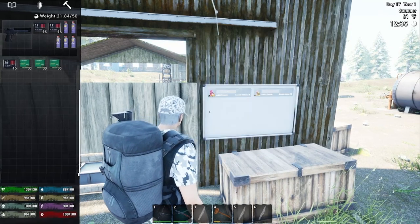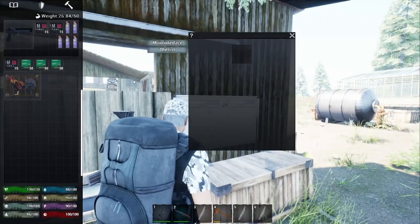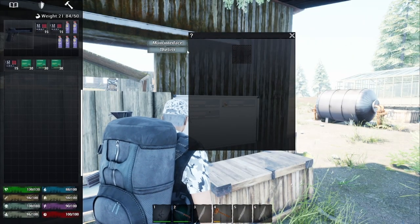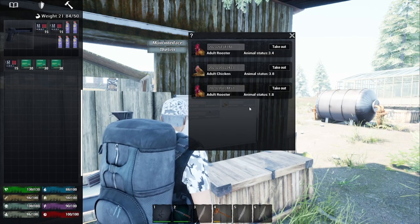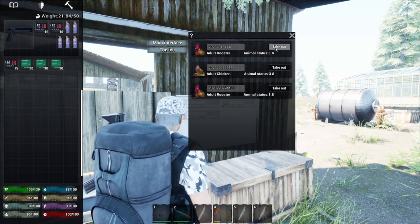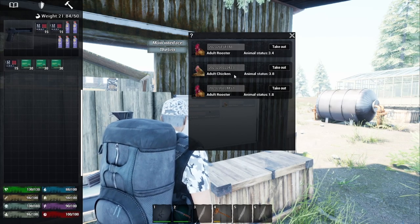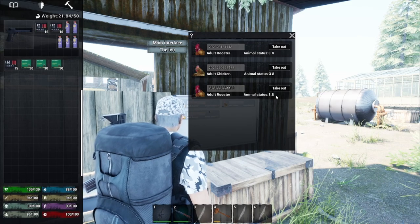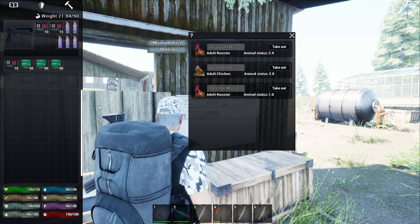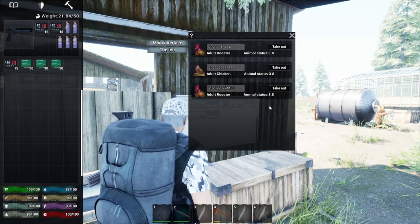On the breeding pens, I have these ones running free, but normally I put a small half wall at the entrance to keep them contained within the pen. Yes, you have to jump over it, but it keeps the chicken eggs and the animal waste contained within the breeding pen so you don't have to go hunting. Another way is to lay down foundations such as cement foundations and they'll be easier to spot.